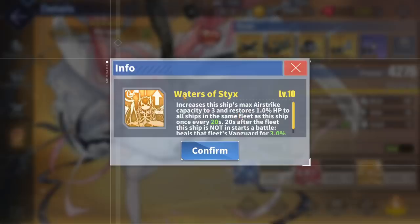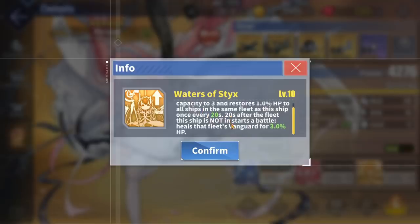Perseus' third skill is called Waters of Sticks. Her hangar size is increased to 3, meaning you can hold up to 3 airstrikes at a time during battle. Additionally, Perseus gets another healing skill similar to the Repair Toolkit, where she heals all ships in the fleet by an extra 1% of their max HP every 20 seconds. She also gets a skill where she heals any surviving ships in the other fleets by 3% of their max HP after 20 seconds.